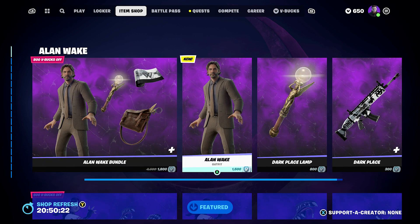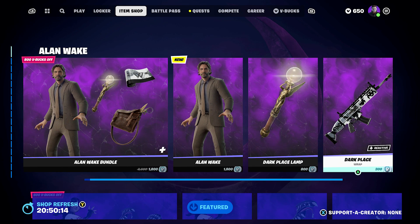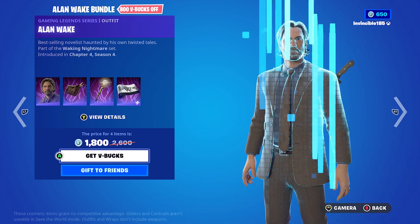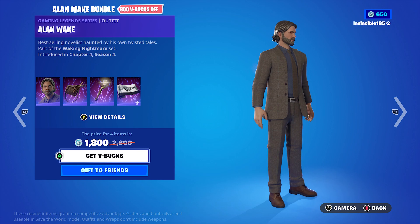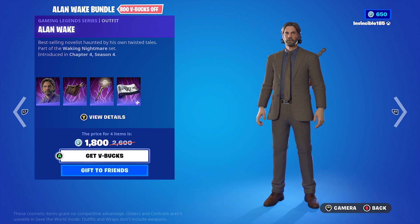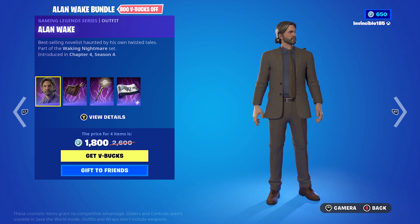Separately, the Alan Wake outfit is 1500 V-Bucks, the Dark Place Lamp pickaxe is 1800, and the Dark Place wrap is 300. But the bundle itself is a four-item bundle. Mr. Wake looks really good — it's the outfit he wears in Alan Wake 2, the best-selling novelist haunted by his own twisted tales.